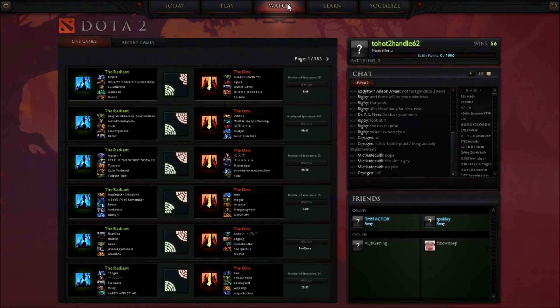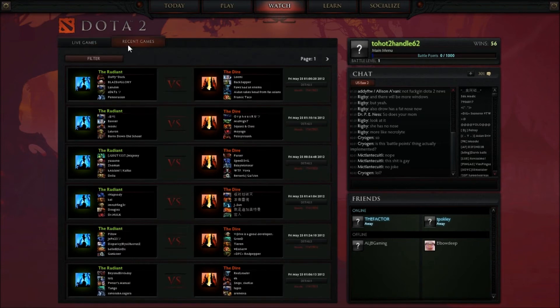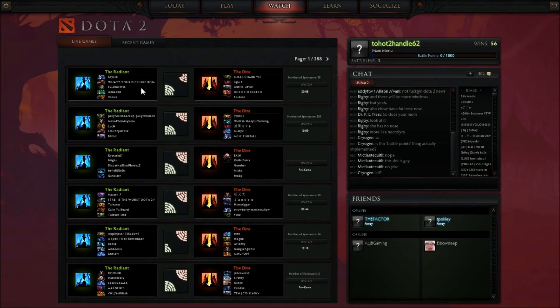Here's the new Watch section — there's Recent Games, there's Live Games. There's a filter where you can filter by player name, hero name, date range, tournament games — oh, that's cool. Alright, live games are going on, that's pretty nice.